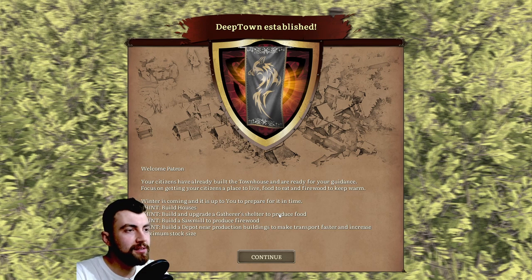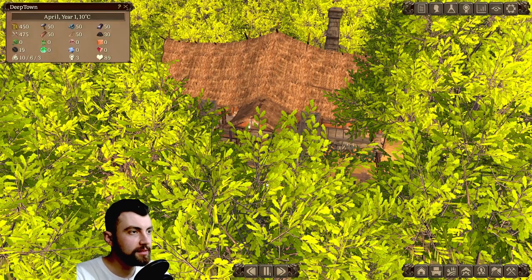Focus on getting your citizens a place to live, food to eat, and firewood to keep warm. Winter is coming, and it is up to you to prepare for it in time. Build houses, build and upgrade a gatherer's shelter to produce food, build a sawmill to produce firewood, and build a depot near production buildings to make transport faster and increase maximum stock size.